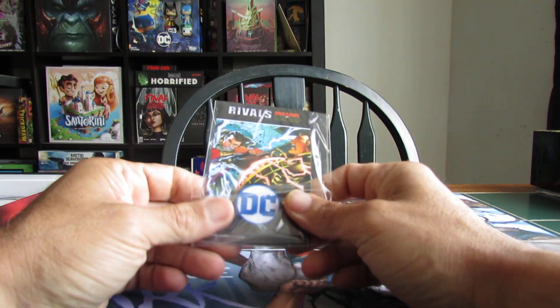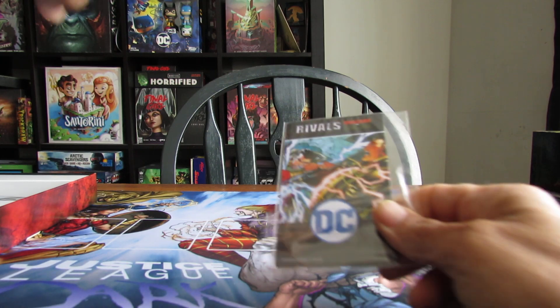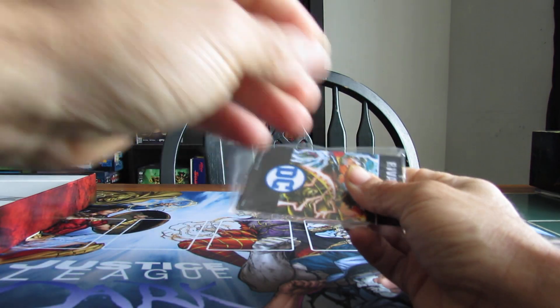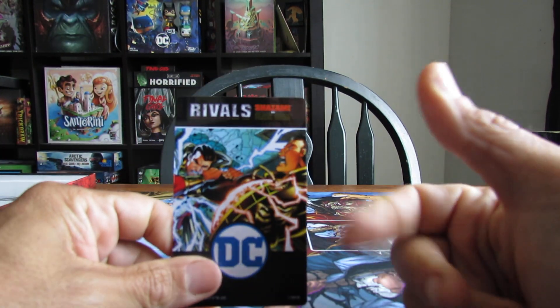Here we have the divider card that goes into the big box which is on that shelf over there. These are always nice — kind of like a credit card.